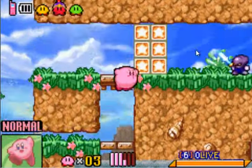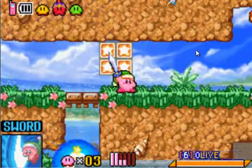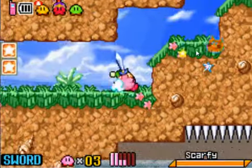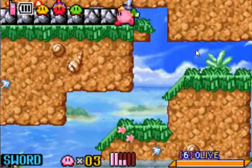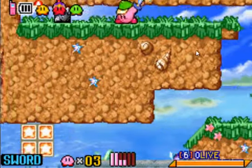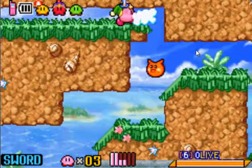What spray cans do is you can spray Kirby into the color that you so choose, and there's over ten colors. I believe there's a max tomato up here. Oh, there's absolutely nothing — could've sworn there was an item up there.